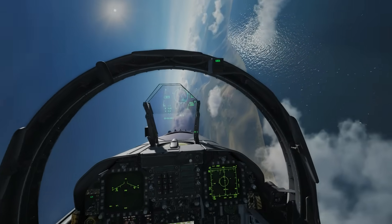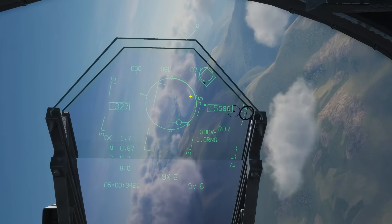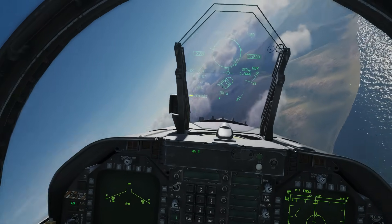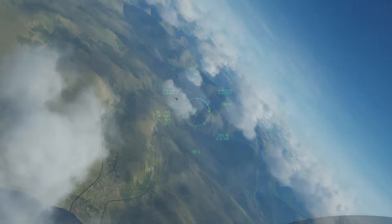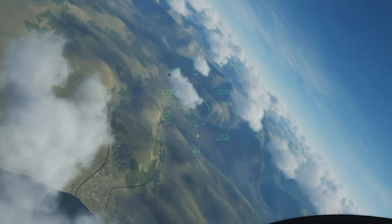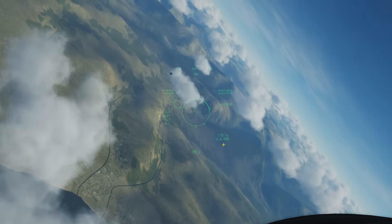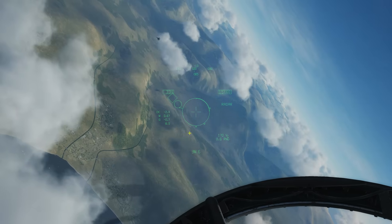We will have the confines of the radar to work with in this case. We can see that it's got a radar lock because we've got a diamond, we've got IFF, and we've got all the extra information that the radar comes with. Now what I need to do is put that target outside the HUD. We've got the extra information we usually have with radar — closing velocity, range, and whatnot.